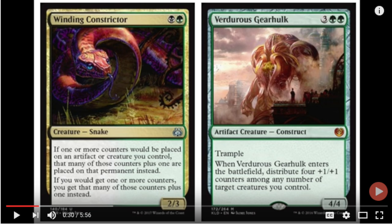Hey guys, today we are going to talk about Verderous Gearhulk, which is the green one. It is a card I've always liked, and it works extremely well with Winding Constrictor. It's been seen in play in Standard. So the combo would be...